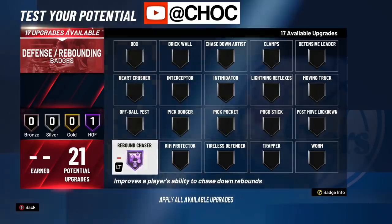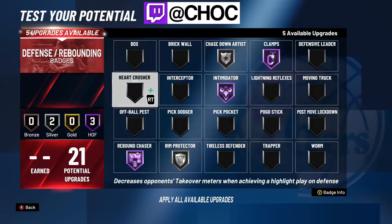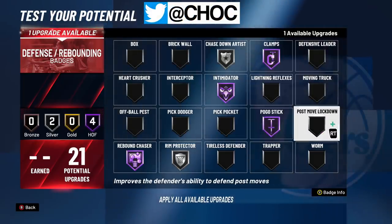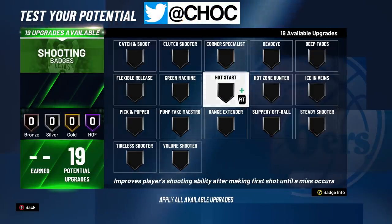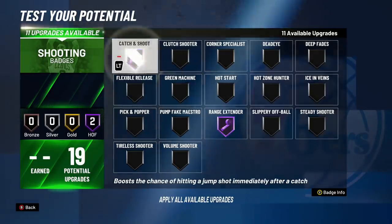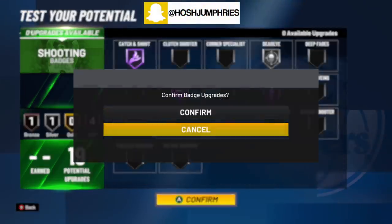For your badge spread, same kind of concept — make sure you have the key badges on and run them as high as you can. Make sure you have Pogo on, Intimidator, Clamps, Rebound Chaser, all that stuff. For your shooting badges, all you ever needed was 10 to succeed and shoot greens, and that was with Quick Draw in the game. With the removal, all you need is seven, but you have 19. So max your Range Extender, Catch and Shoot, Green Machine, Hot Zone Hunter, and then you have three left — I'd throw on Dead Eye or Pick and Popper, or a combination.